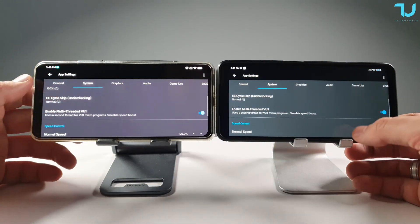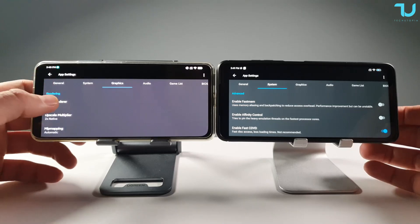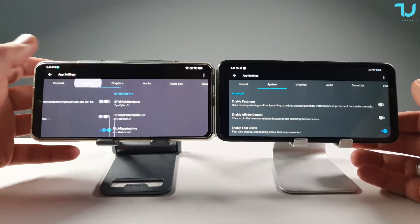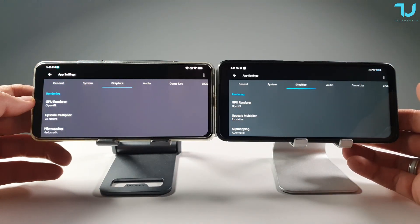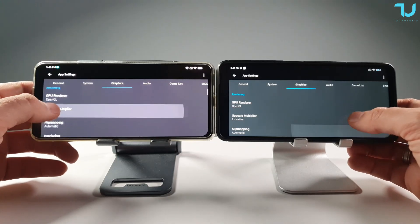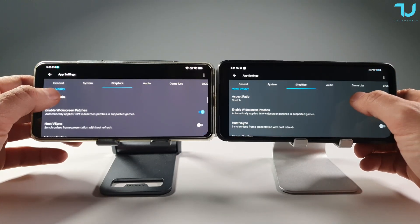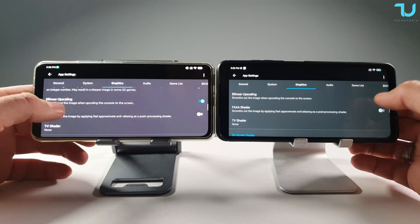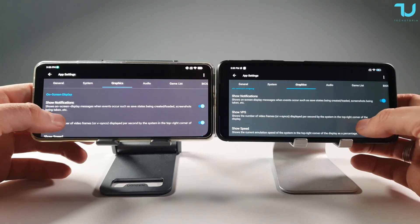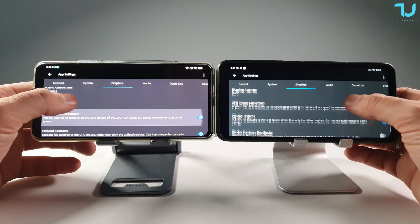Here we have it: Enable multi-thread — I enabled it, though I might disable it in some games. Enable fast mem — I may also toggle this per game. Both phones have exactly the same settings. Graphics GPU is OpenGL AP. Upscale is at 2X which is 720p. If games run full speed and there's no visible difference, I'll put it at 3X so you can judge for yourself which smartphone wins — though obviously Poco F3 with Snapdragon 870 should win.